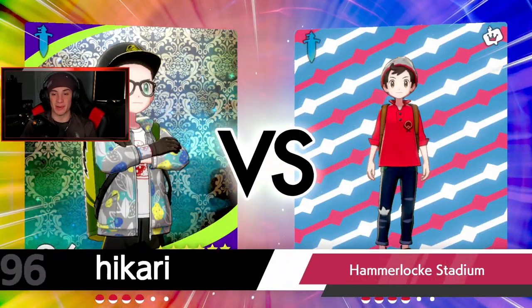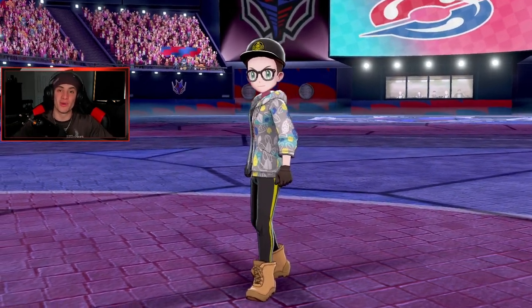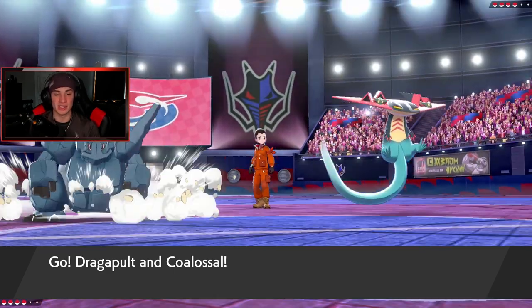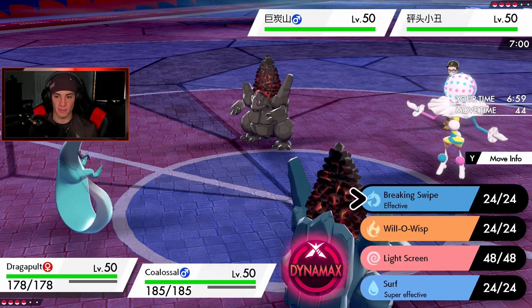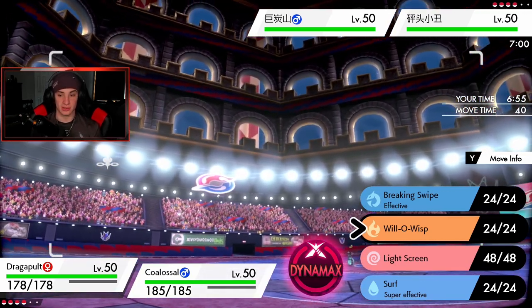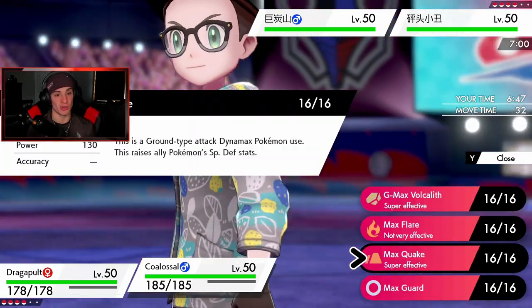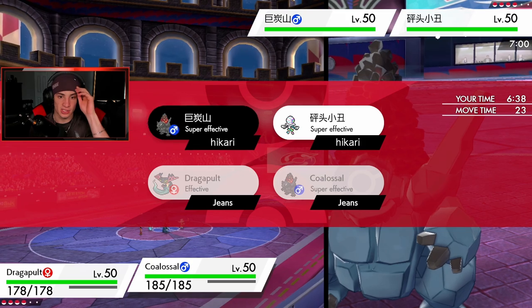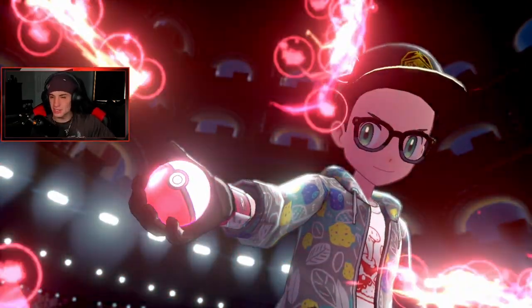Leading these two, I feel like I can just get a clean Weakness Policy proc and Steam Engine rolling. He leads Blacephalon alongside his Coalossal, so we might see the same policy proc happening on both sides. I might proc his own Weakness Policy — that could be a thing. I'll just hit everybody with super-effective moves. I could drop an Earth Power or deal Rock-type Coalossal damage on both of them. Blacephalon's more of the threat so I'm going to drop the Meteor Beam on him.